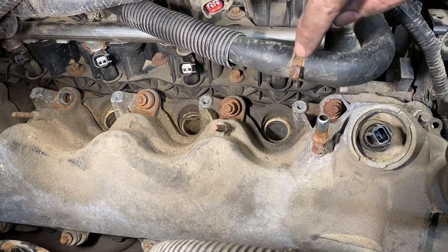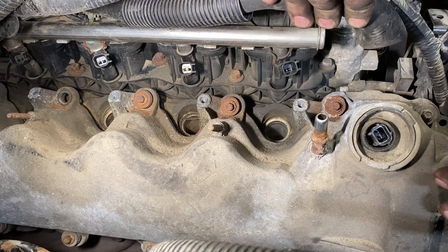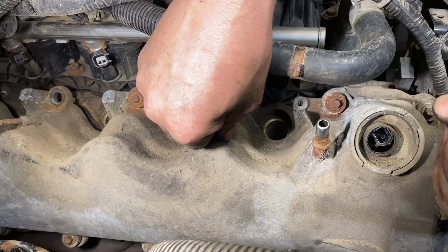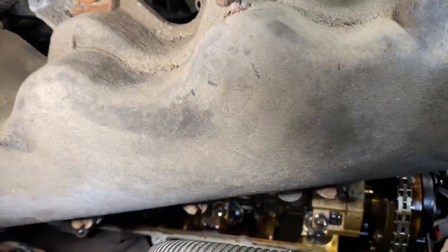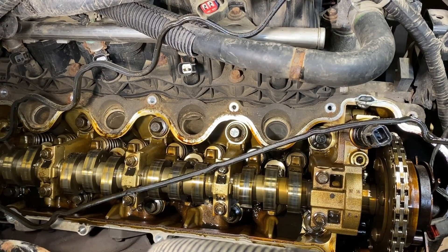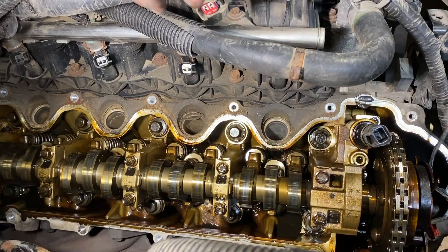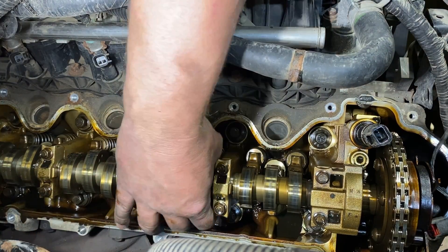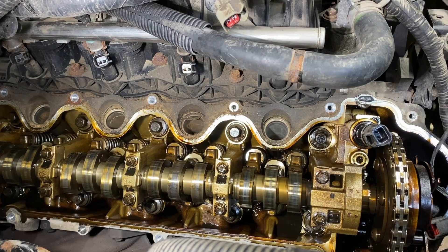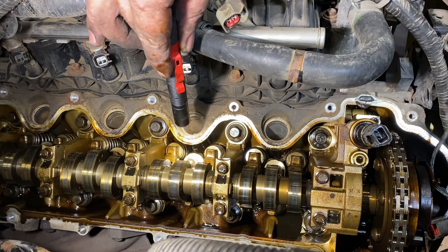Moment of truth. For reference, this is cylinders one, two, three, and four — we're going after cylinder number two. We're going to get this valve cover off here without knocking any dirt into the cylinders. Let's see — everything is still in place. Checking the roller followers to see if any of them are extremely loose.